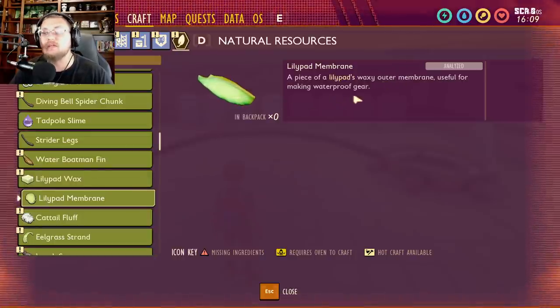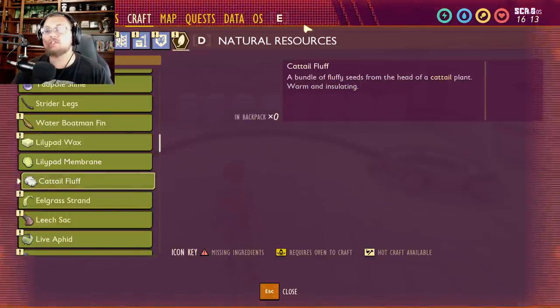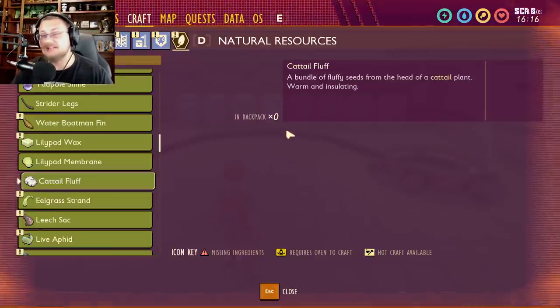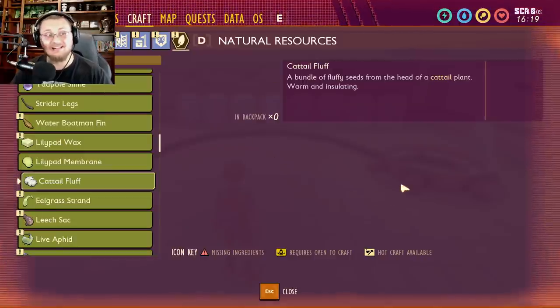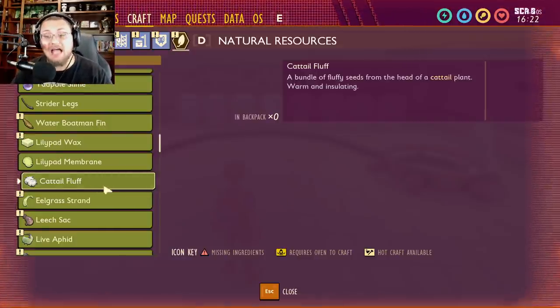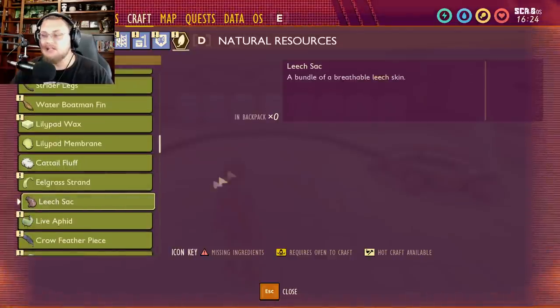Lilypad membrane is a piece of waxy lilypad used for waterproofing gear, but it's been taken out. Cattail fluff is described as 'a bundle of fluffy seeds from the head of a cattail plant — warm and insulating.' This leads me to believe we're going to get a cold zone at some point, and you'll need warm, insulating clothing or gear to explore it.